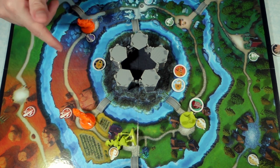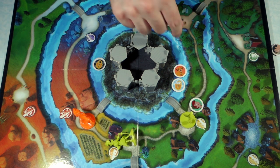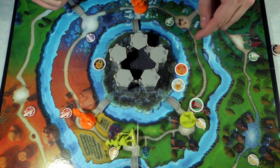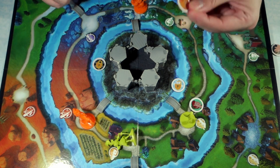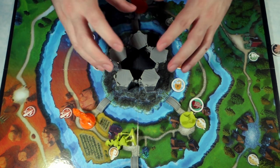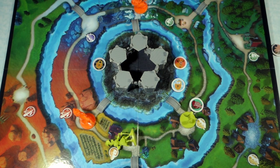In a game like this, Pumbaa would have to come to the spot adjacent to the castle and then use the save a hero action — and he'll get to save Simba. Once all the heroes have been saved from the castle and one of the villains is defeated, then you win.